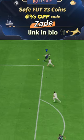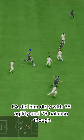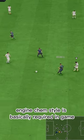If you need coins, U7, buy code Zade 6% off. EA did him dirty with 75 agility and 78 balance though. Engine chem style is basically required.